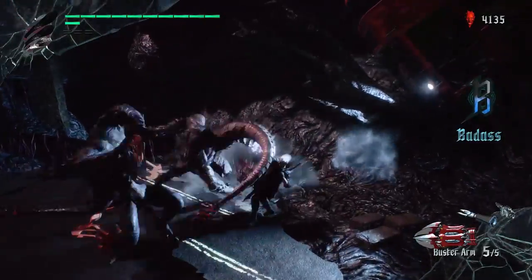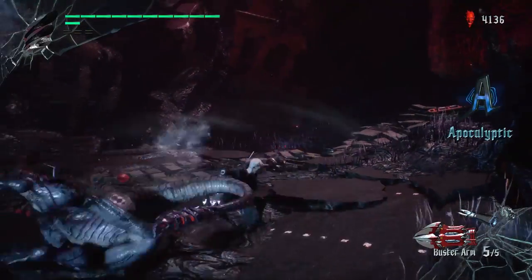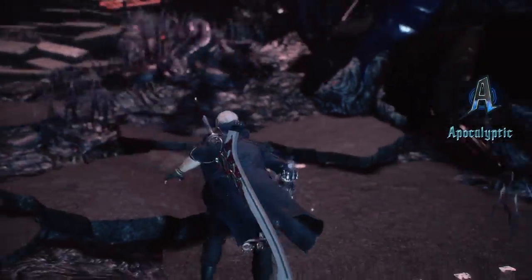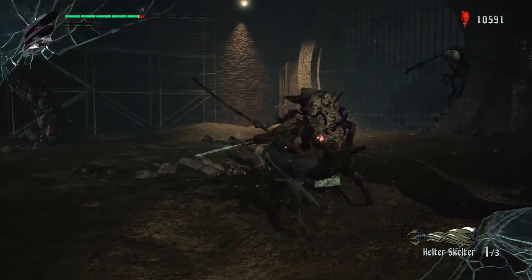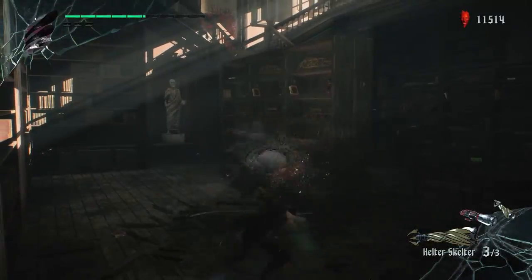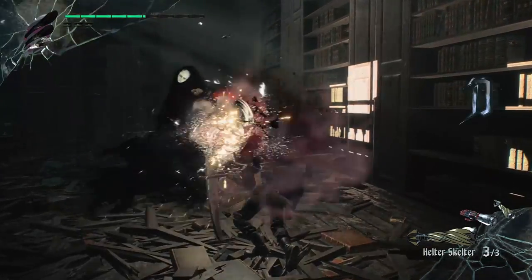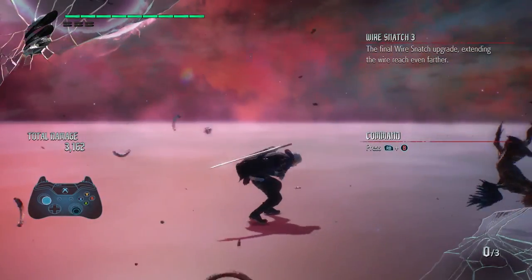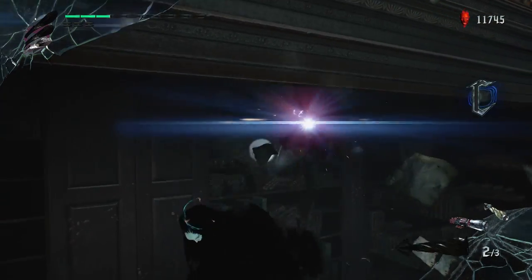I also like the Buster arm, which instantly kills smaller enemies, but has a very long wind-up time. If you're attacked when using any arm they'll instantly shatter, but it's worth the risk for the feeling of tossing away tiny demons as if they were old crisp packets. And even if the bigger monsters take a couple of Buster hits to kill, you have to love the animations of a tiny, tiny man throwing a giant lizard. The more industrial player might favour Helter Skelter, which turns Nero's hand into a drill.